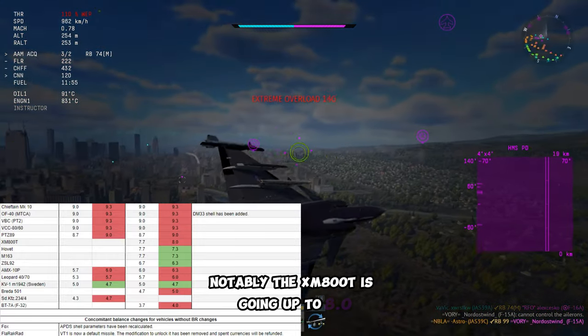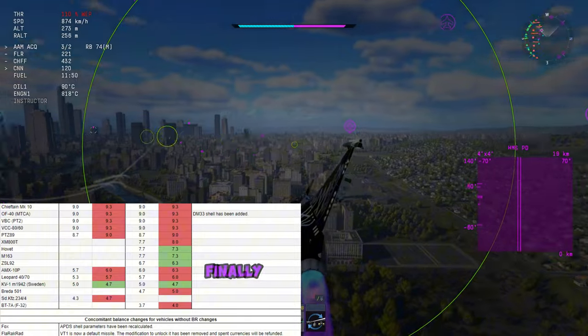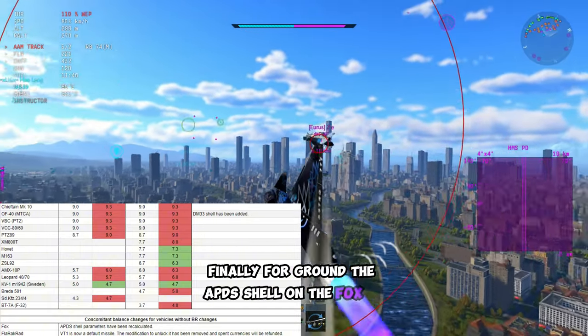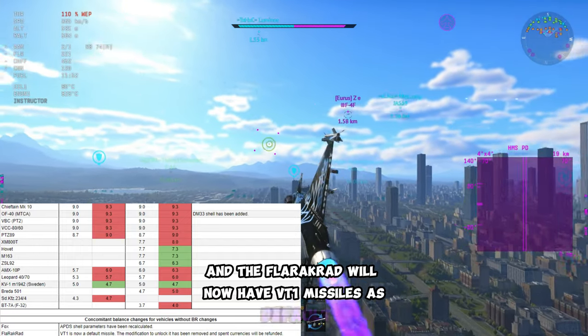The Leopard 2A4M is going to 11.7, making it one of the highest BR premiums in the game. Notably, the XM800T is going up to 8.0 and the Hovet and the M163 are going down to 7.3. Finally for ground, the APDS shell on the Fox is getting reworked and the Florac Rad will now have VT-1 missiles as default.